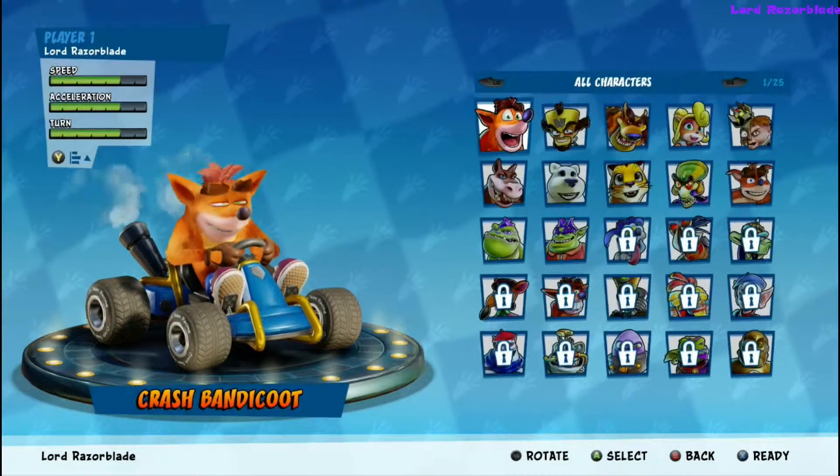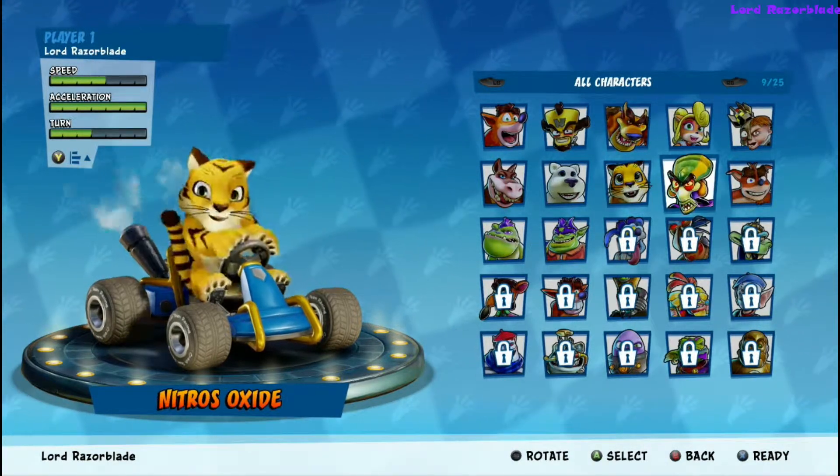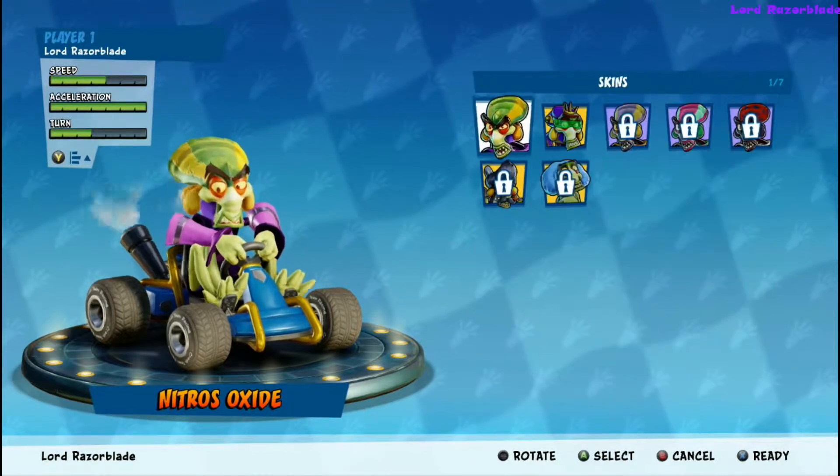You can't do Classic because you won't have any customization options. You might be able to customize your cart, but you're stuck with the same character. So you might be able to do it on that with different actual stickers and decals.